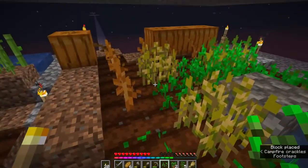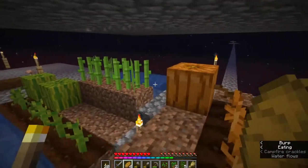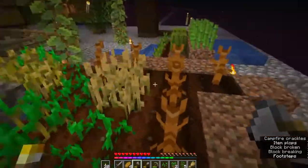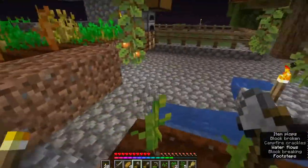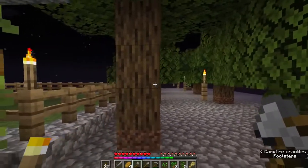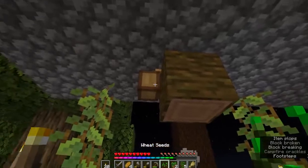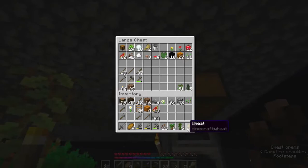We're finally getting some decent wheat — as you can see I've got some bread. Our farms are up and running and we can finally get some food. Our oak is growing nicely, our spruce, and here are our cocoa beans all growing. Let's put everything away before we lose it.